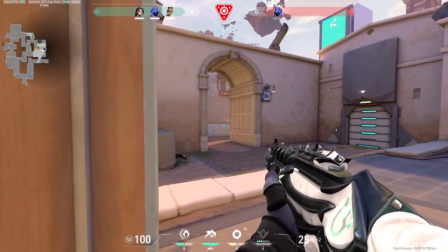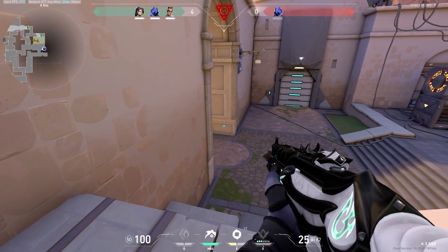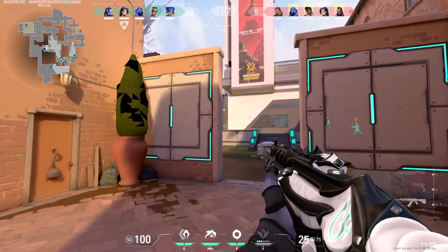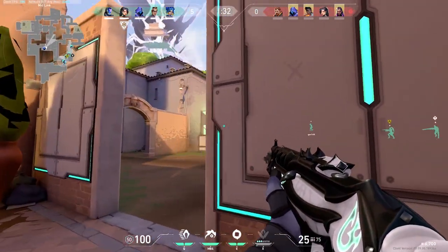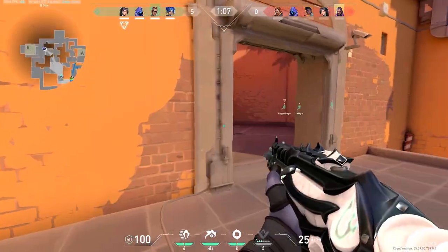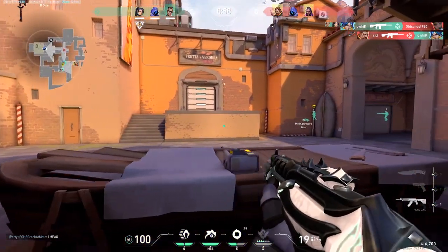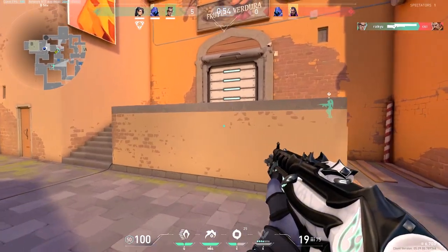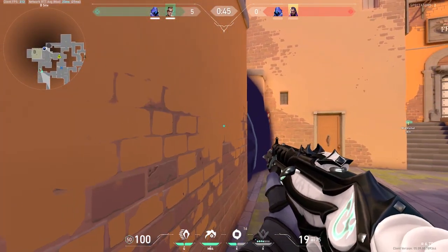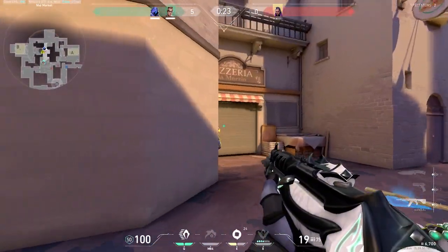I want to cover A main, so I teleport on top and tell Sage to peek off my contact in case Omen comes through. Chamber gets the kill up in Stairs or Window. Chamber activates his ult and I have him peek Bottom while I peek Cubby — basically a cross-peek. I slow push through B to secure site. I catch Sage off guard peeking mid and say B is all open, start to rotate. I smoke off CT but unfortunately Sage pushes through market — completely my fault for not telling her I was closing doors. Chamber at B main and I at B CT, we sandwich push. Chamber gets the Omen kill and I get the kill off a blind. Easy round.